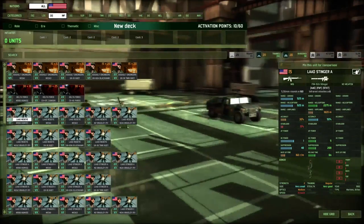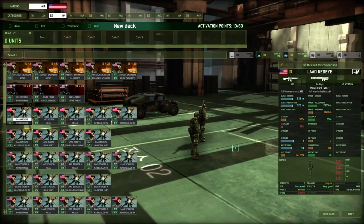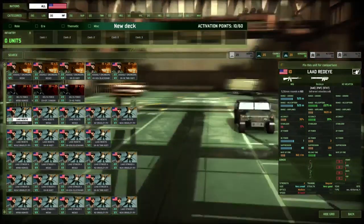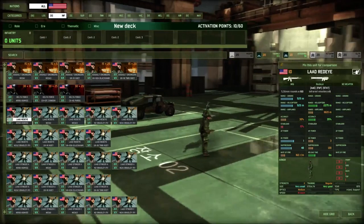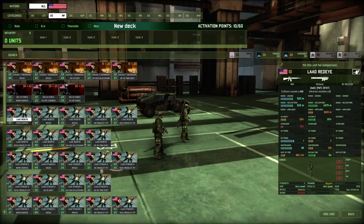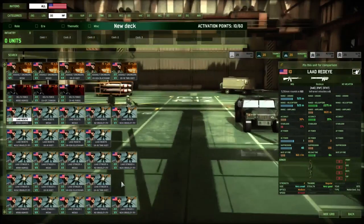AA infantry sections carry things like Stinger missiles — so when a jet fighter comes along carrying napalm bombs they can take it out. I prefer anti-air vehicles, but infantry AA is useful because they can hide in places vehicles can't. That's the big advantage of infantry versus vehicles, and they're cheaper — only about 20 points for a team versus around 50-60 for a reasonable AA vehicle.